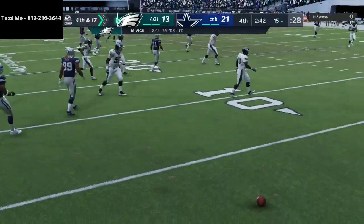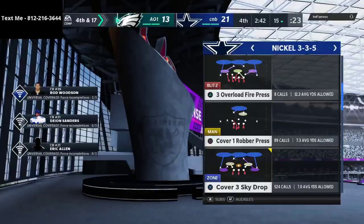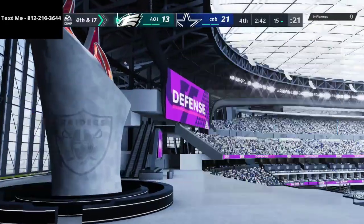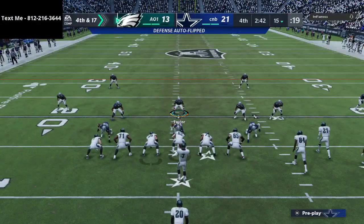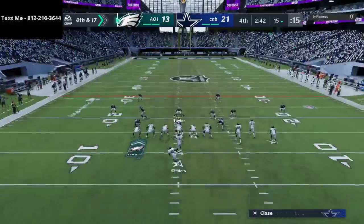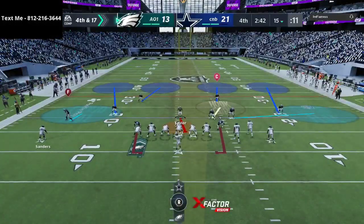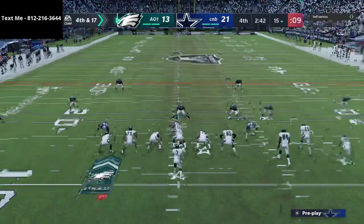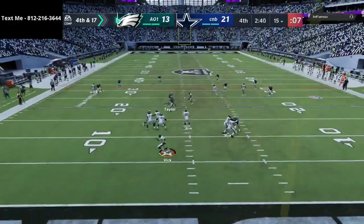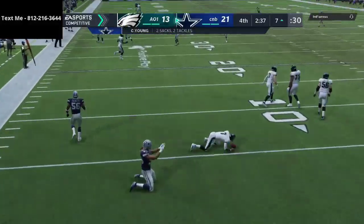Once you get to a position where your defense starts to know what the opponent does, this defense can really eat. We're trying to stop him — playing the sticks, watching for curl routes or anything he might do. Obviously Vick's going to scramble out of the pocket, he rolls out — and we get the sack. Great job by the defense.